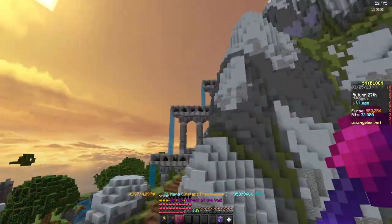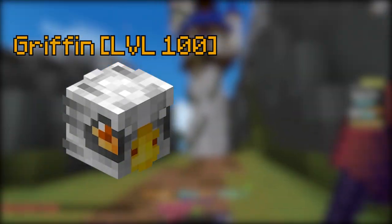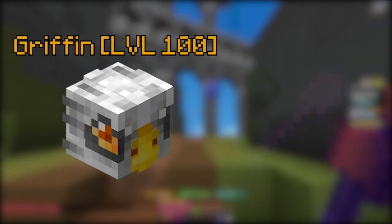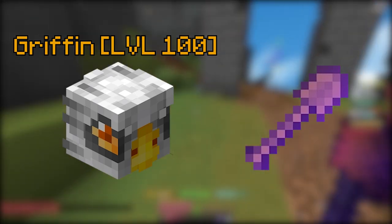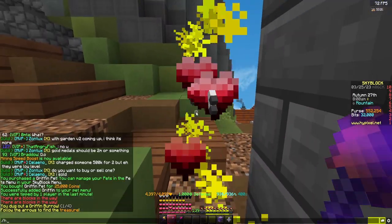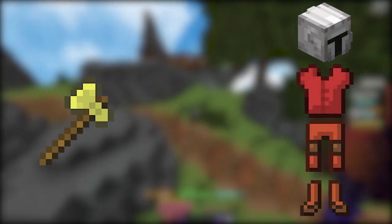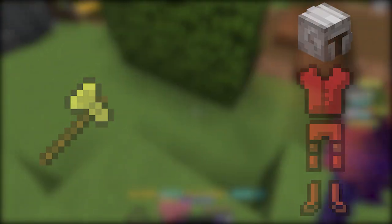First things first, let's talk about the essentials. To get the most out of the Diana event you'll need a legendary griffin pet, or any of the highest tiers you can afford, with an Ancestral Blade to actually find the burrows in the event. You can buy a common griffin and an Ancestral Blade straight from the Diana Mayor if she is elected. For the gear you should be using a Daedalus Axe as your weapon with 3 4th Sakron and a Warden Helmet for the armour.